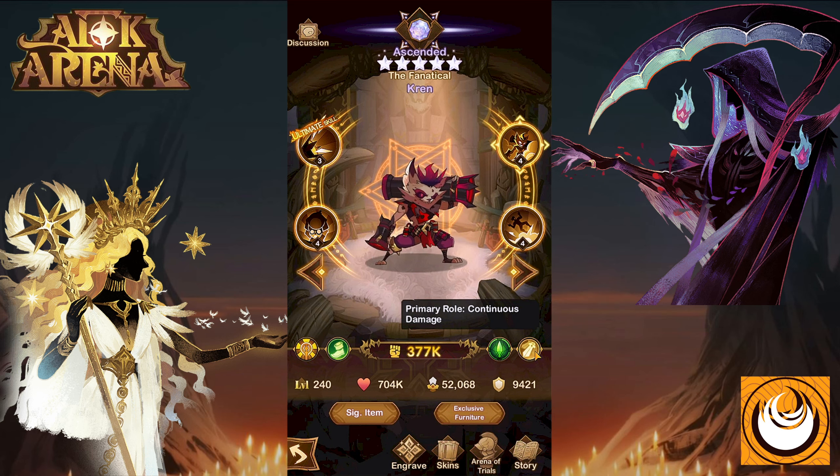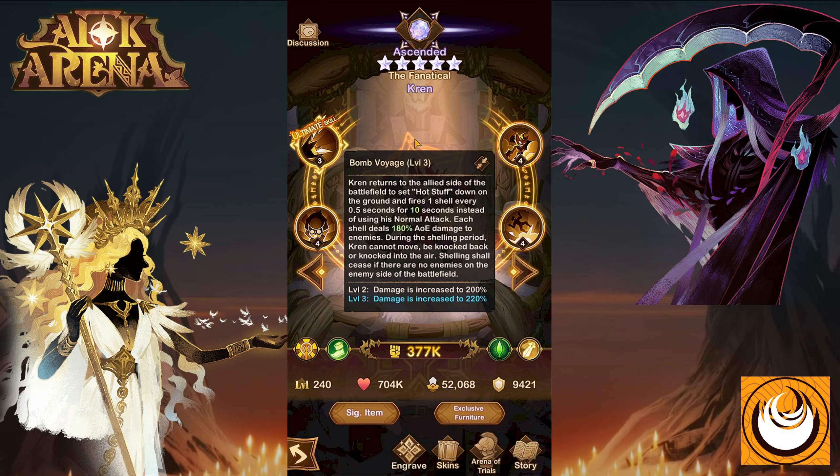Hey, it's me Ryker. Today we're going to have a look at Crane the Fanatical from the Mauler Faction. This hero wears leather-based gear, is part of the Ranger class, and his primary role is to provide a massive amount of damage and control for your teammates.